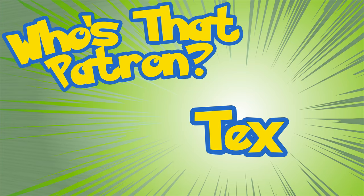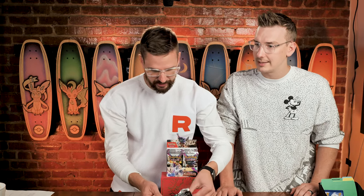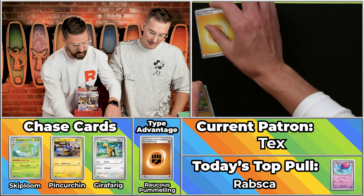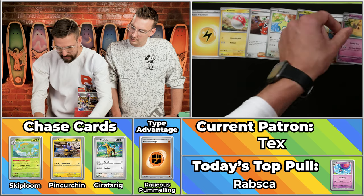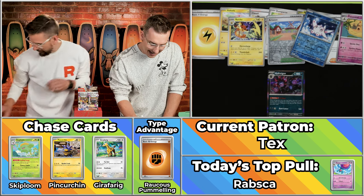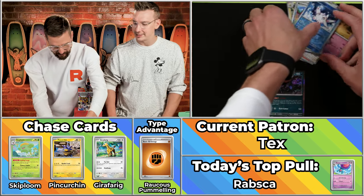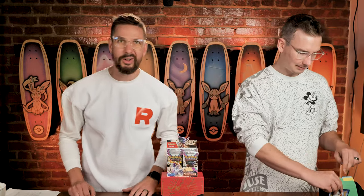Next up we have Tex, who has 10 points on the season so far, participating for Team Grass today. Team Grass has not been having the season they won — last season they were almost unstoppable, but this season, not so much. We've got the lightning bolt energy, so still no Ruckus Pummeling. Voltorb, Clavel, Dunsparce, Noibat, Deindra, Palossand, Raichu, Artisan — which will not score. The Citadel will also not score. So our first single-point pack of the day — how unfortunate for Tex.